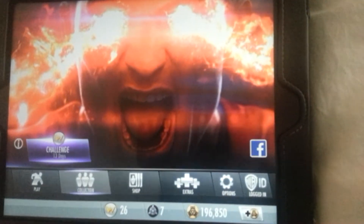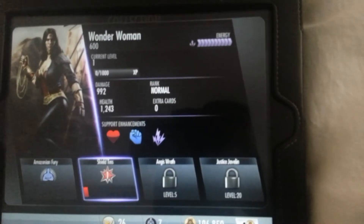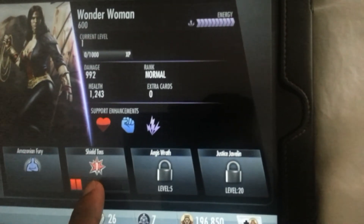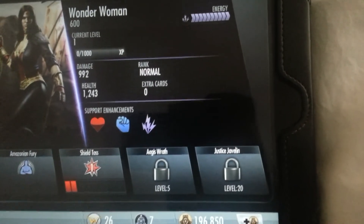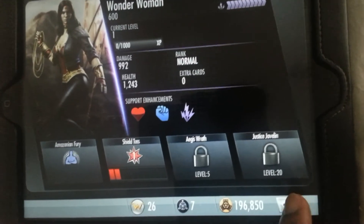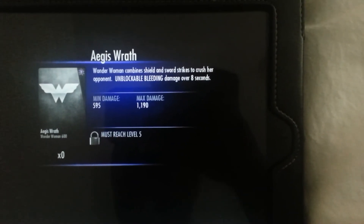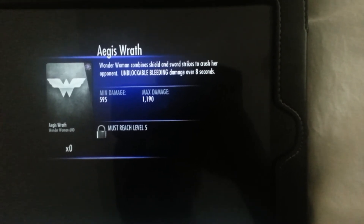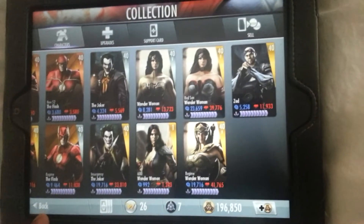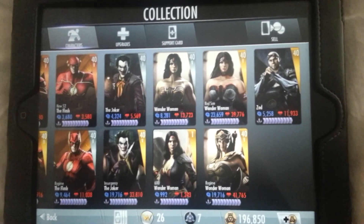I'm going to elite her up to level one and two so we can see what her moves are like. She already has shield toss. The first move on every character is always the same; the second move changes and is unlocked at level five; the third move is unlocked at level 20. Her second move — Wonder Woman combines shield and sword strikes to crush her opponents, dealing unblockable bleeding damage over eight seconds. That's a nice move. Guys, I hope you enjoyed that video — like, comment, subscribe, and I'll see you in the next one. Take care, bye.